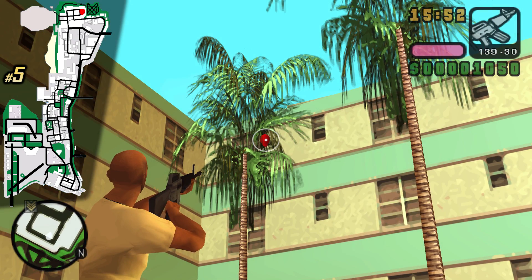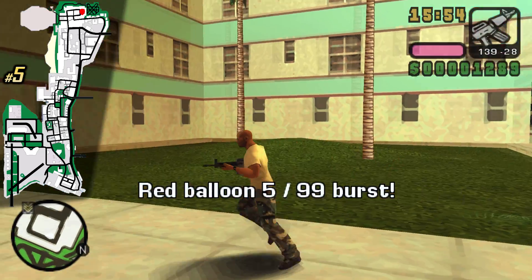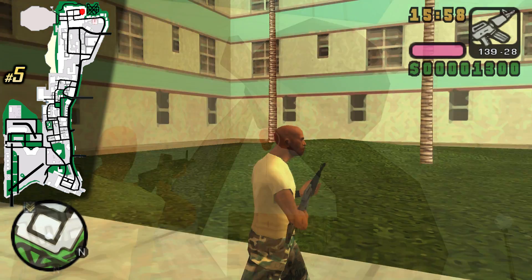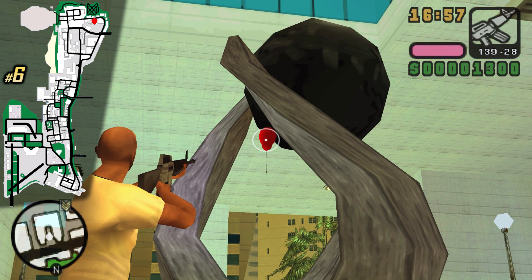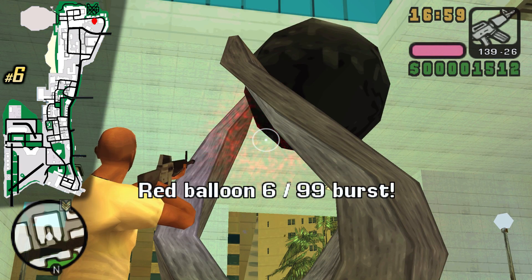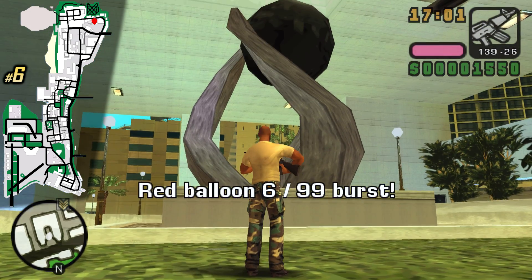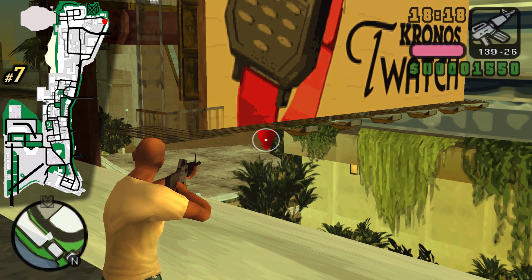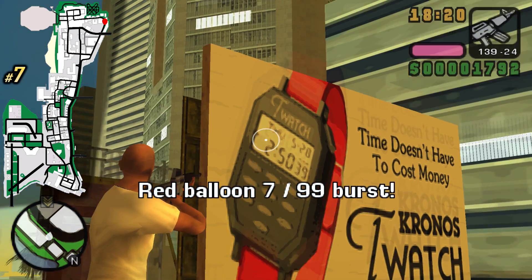We have a few palm trees here — on the left one we have a balloon as well. We also have an empire location nearby. In GTA Vice City there's a package here, but in Vice City Stories we have a balloon at this weird shape statue. There is a billboard for watches over here, and underneath the billboard you can find the balloon, which can also be gotten from the ground.